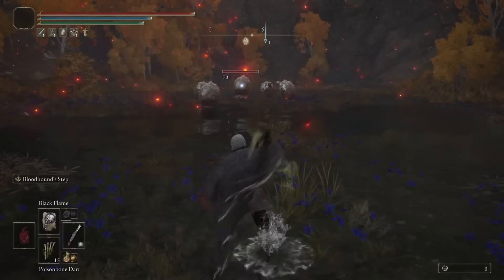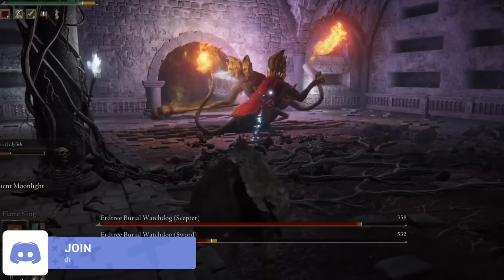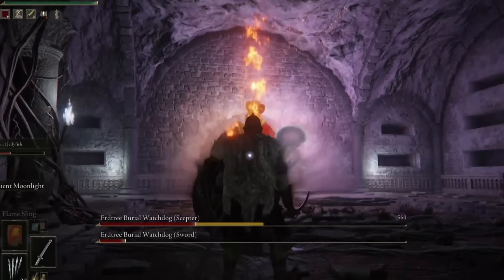Shoot the poison ball enemies with something poison for some fun fireworks. Any boss or enemy made out of stone or metal can be confused when hit with crystal darts — for example, the small imp enemies, the watchdog statue bosses, and the giant golems. Simply throw a bunch at the enemy and it will begin attacking anything close by.